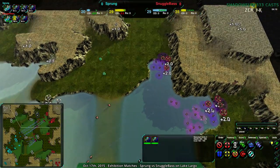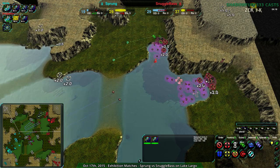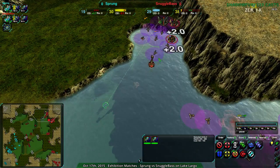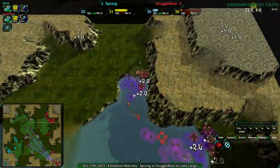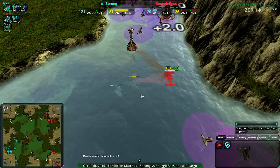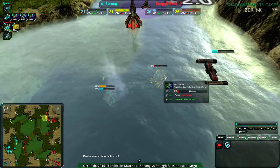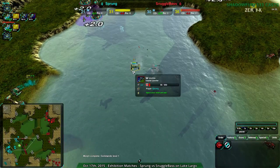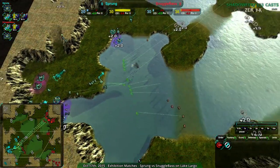Snuggle Base is second-guessing that information and looks like they're deciding to just go for a counterattack instead. A Lotus is coming up — that makes sense. I think Snuggle Base is thinking, 'I don't need to defend this, I can just attack and win.' They're probably not wrong. That Conch is not going to go down easily — it's going to take five hits. Sprung's raid runs in as the defenses come up. Snuggle Base runs in for basically the kill, but loses a lot of Ducks in the process. This Urchin is paying for itself, but it's not enough — there's way too much here.